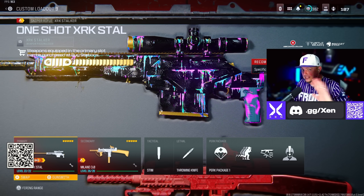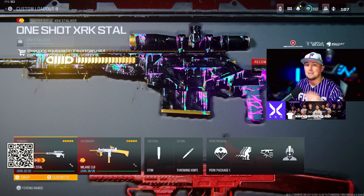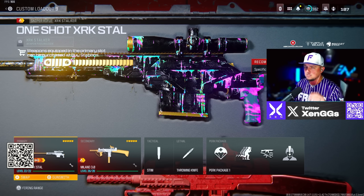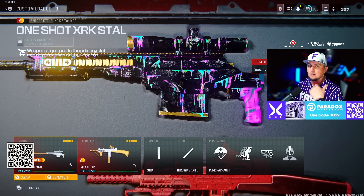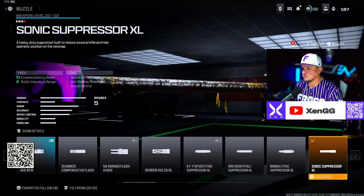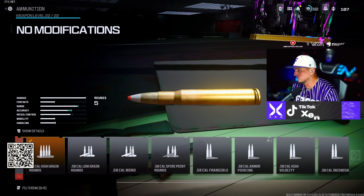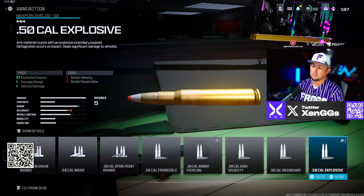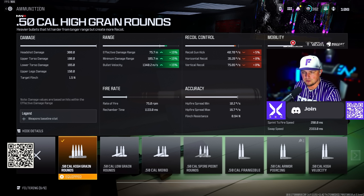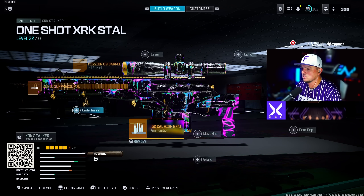If you want to snipe in Warzone, this is the best sniper in my opinion — the XRK Stalker. It one-shots up to 50.8 meters without any special ammunition. I'm adding High Grain Rounds to extend that range slightly — when I say special ammo I'm referring to incendiary or explosive rounds; High Grain just increases bullet velocity and effective damage range. XRK Stalker build: Sonic Suppressor XL Muzzle, Fission 60 Barrel, High Grain Rounds, XRK Stalker Light Bolt, and no stock. You'll be able to one-shot enemies at up to 50.8 meters regardless of ammo.